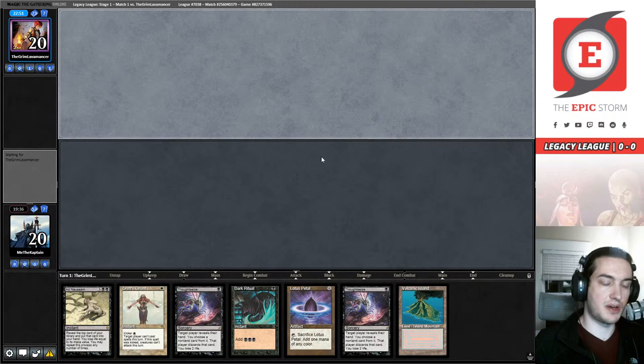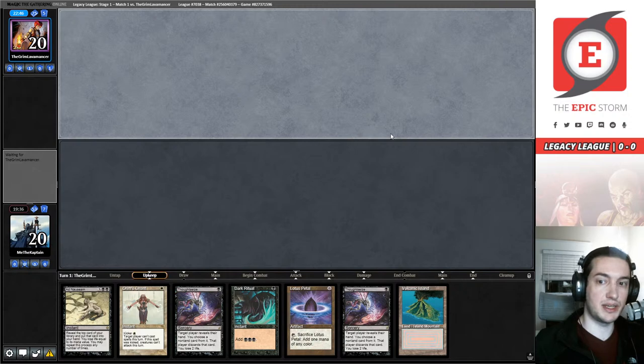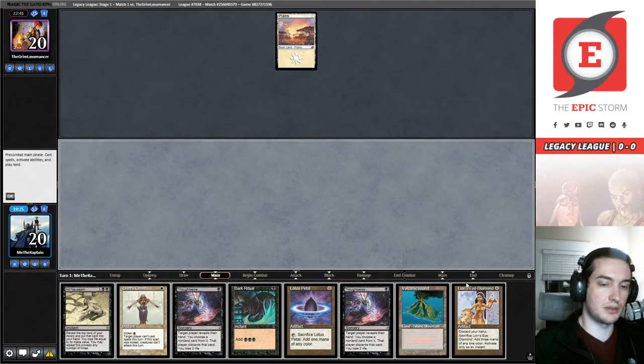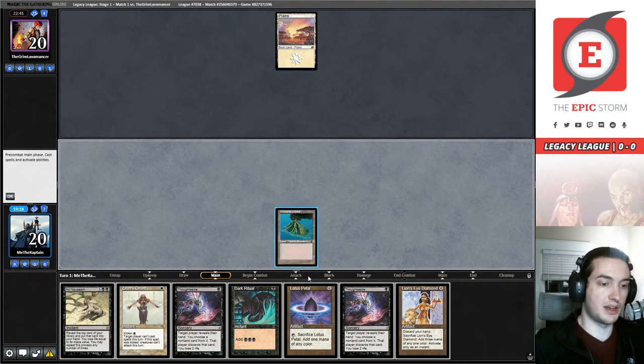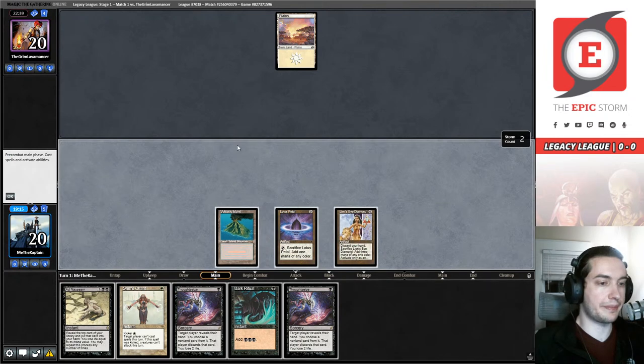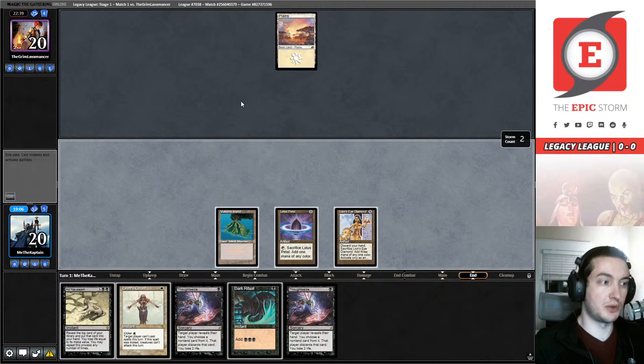Our opponent has mulliganed to five — they might be mulliganing to a turn one Deafening Silence. The risk is high, Joda, for sure — heart of the cards indeed. Let's see what happens: is it going to be a turn one Deafening Silence? It's not. Okay, they mulliganed to five and we find a Lion's Eye Diamond — not exactly what we were looking for. It's mana, but we weren't specific enough. I'm going to make sure I cast all my zeros.